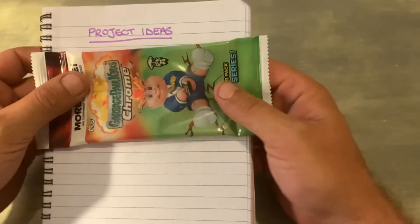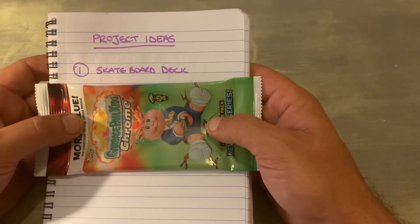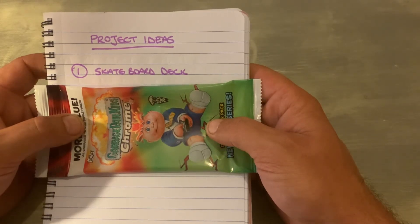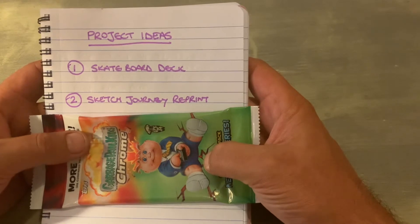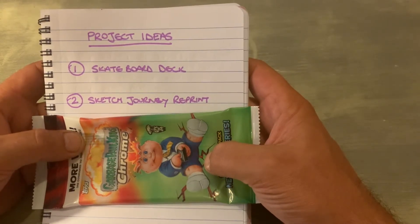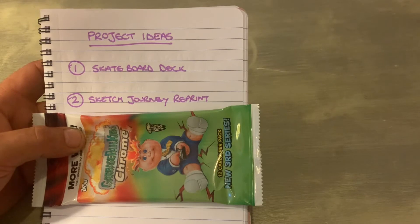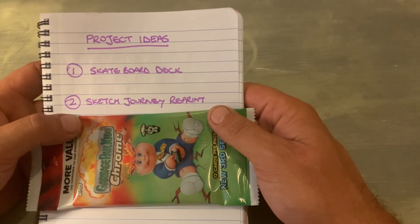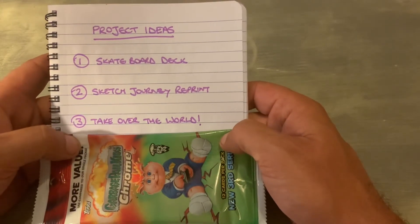Things I might do: number one is a skateboard deck — I'm thinking about doing a time-lapse skateboard design, maybe start to finish, acrylic paint, designing it, sanding it. Is that something you guys would want to watch? My next idea is a sketch journey reprint — I'm thinking when I finish my OS4 sketch journey, the black ink one, about getting them printed as a little card set if anyone's interested. Let me know, because I might do a little Kickstarter or something. And obviously number three is take over the world.